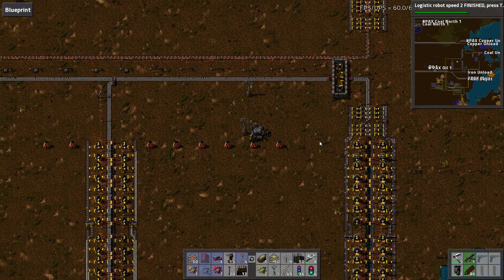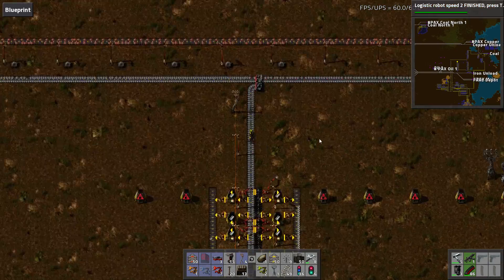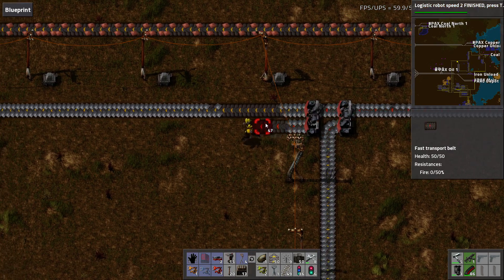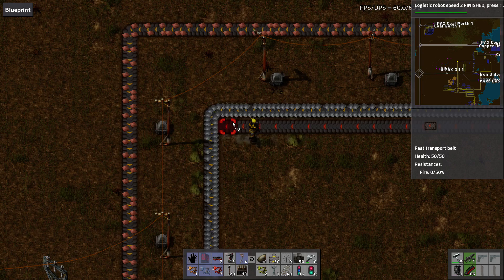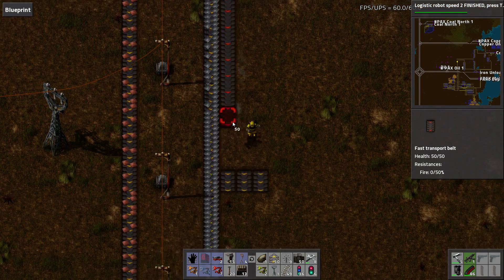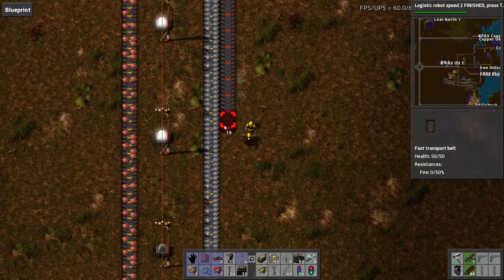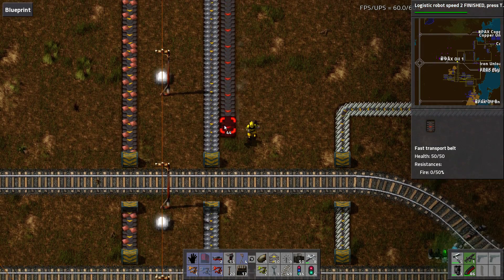Currently as it is, it can support two belts. So I'm going to go ahead and make that happen by putting in a splitter here and running our second belt in, which means throughput will no longer be an issue. We're getting as much iron out of one furnace setup as we can instead of building another one.